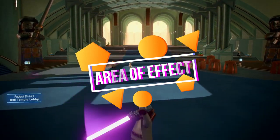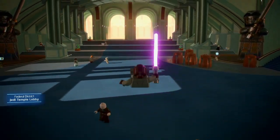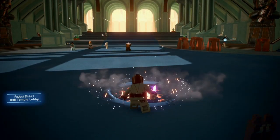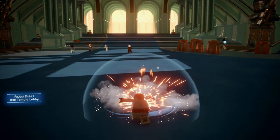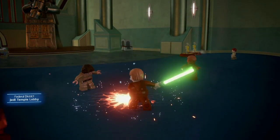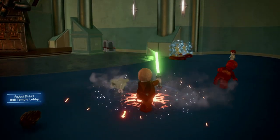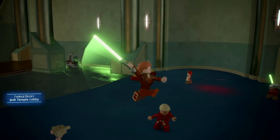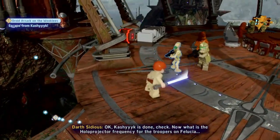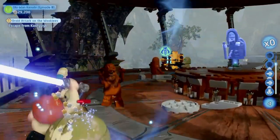Moreover, you can use the area of effect ability. All characters can do this and it is very strong and obviously very useful when you want to damage a group of people standing close together or something else in a small area. As you can see in the clips it damages everyone around me and not just one person. You can use this attack by jumping in the air and then pressing the force button, and then your character will smash their lightsaber into the ground and make the area of effect damage.